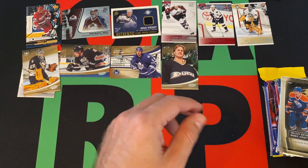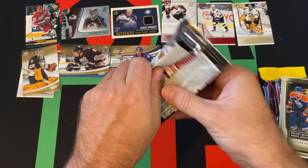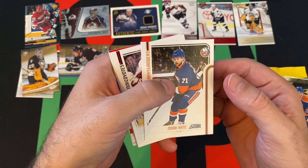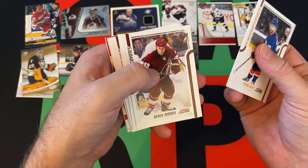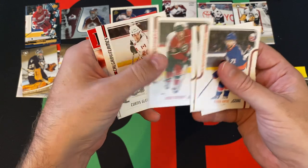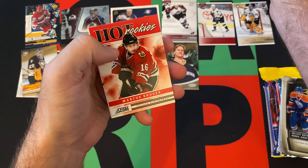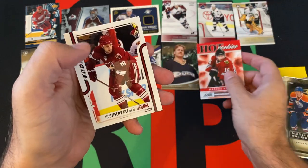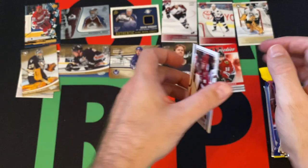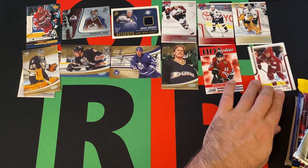Moving on — we got the 2010-2011 Score. We got Mark Radek, Derek Morris, Tyler Ennis, Brad Staubitz, Curtis Glencross, hot rookies of Marcus Krueger, and a Kotsoslav Klesla — it's a glossy version. The Score glossy.